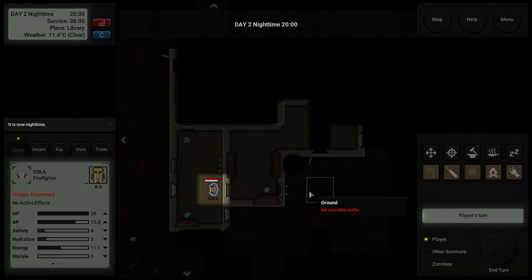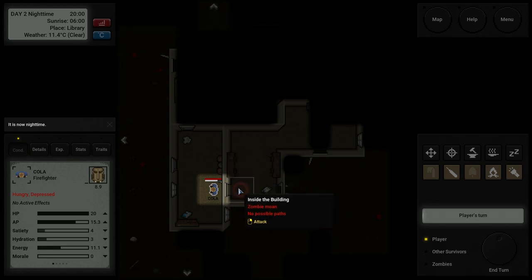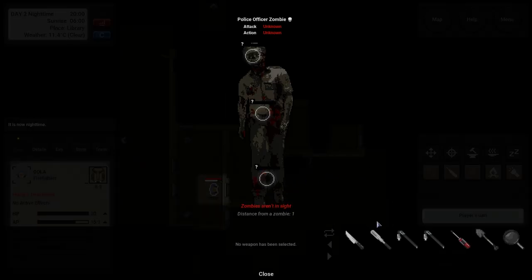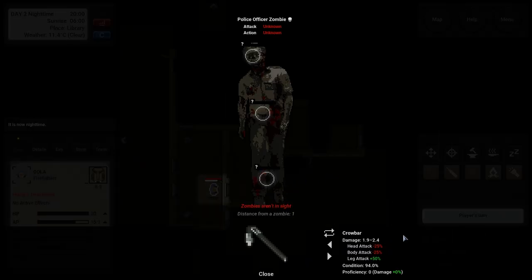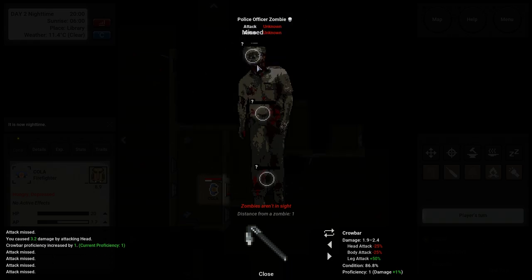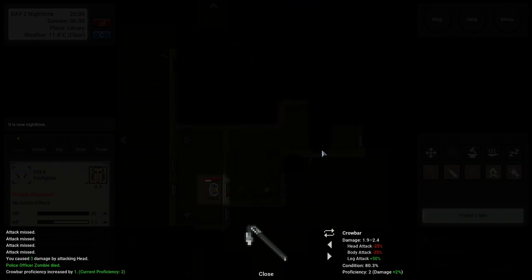Don't hurt me! A tip pops up: attacking a zombie out of sight means the zombie's HP is not shown and hit chance is greatly reduced. At night you can make a fire. I'll put the crowbar down and give it a fair whack — missed, missed — come on! Oh thank god, okay, it died. Sweet!